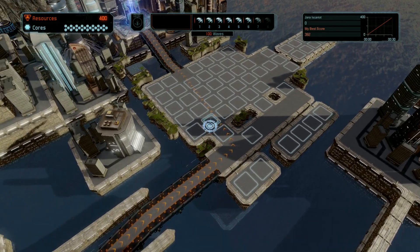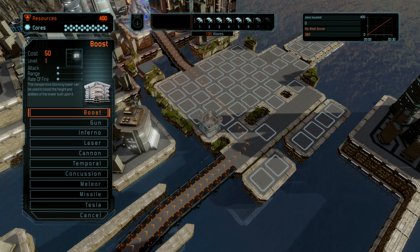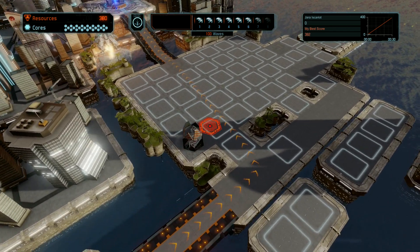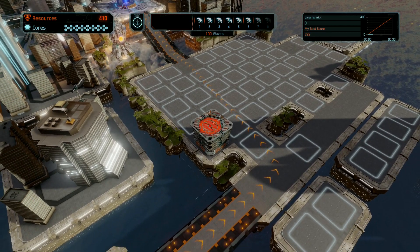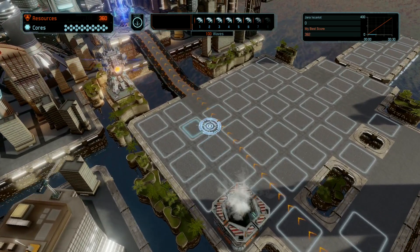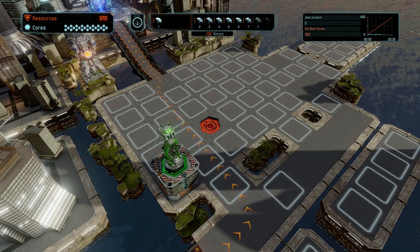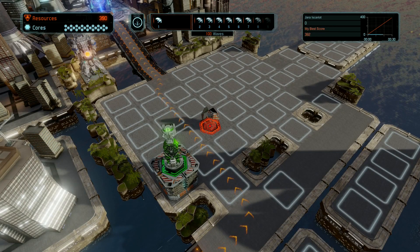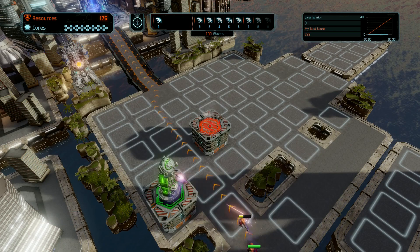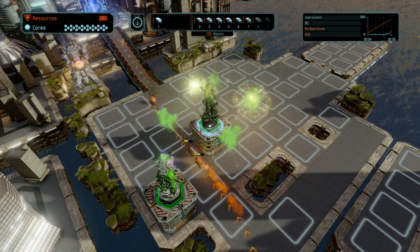Hello everybody and welcome. I'm Chris. This is Defense Grid 2 — a little bit of a different game here. This is a tower defense game where you build towers to prevent a bunch of aliens from getting to those cores at the home base. We're playing a game type called Grinder, in which we have to face a hundred waves of aliens.